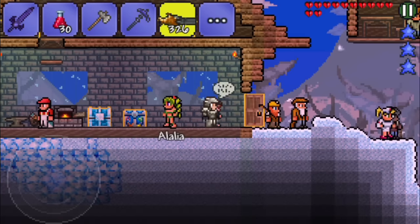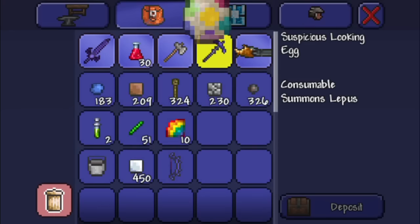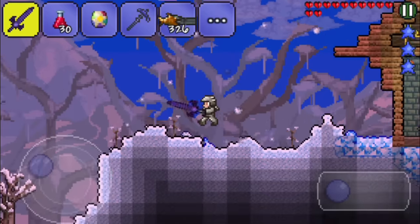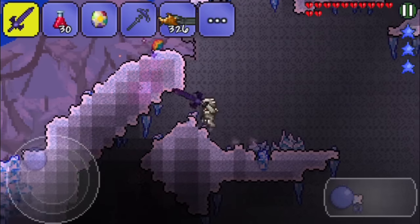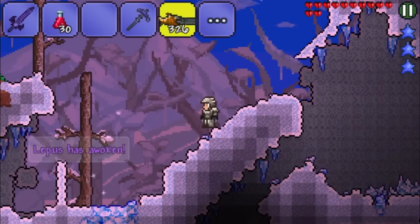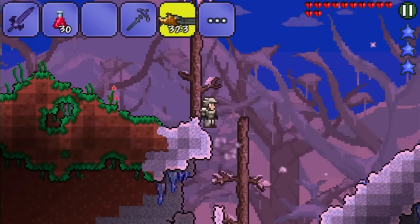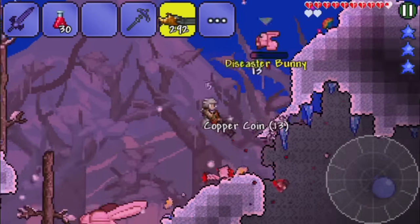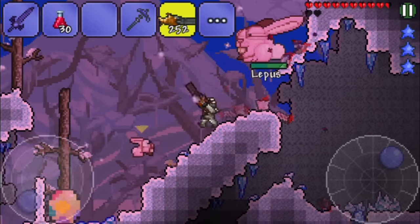Now it's time to find the Lepus, and for this we need the suspicious looking egg. Are you guys excited? I should go somewhere not close to the house to make sure the NPCs stay safe. Here's a nice spot where we can start the fight. Nice location for the Lepus to spawn — and there you go!